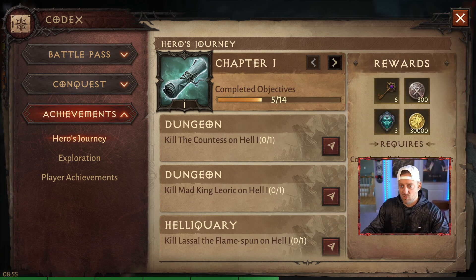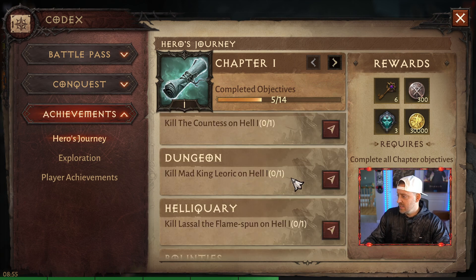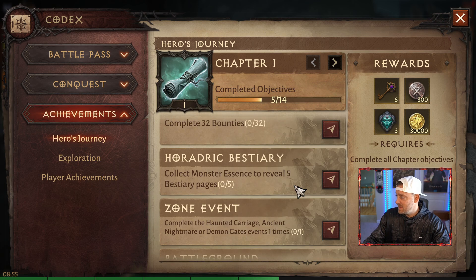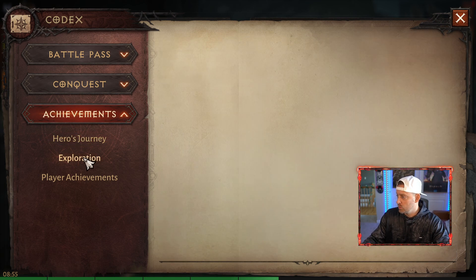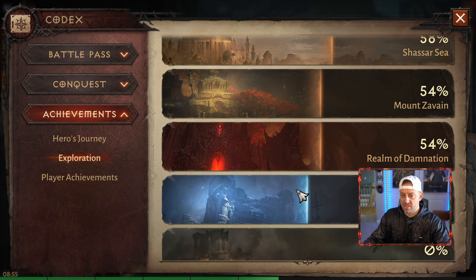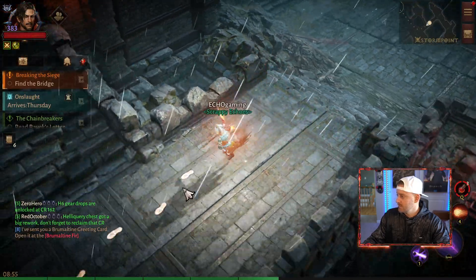You have to kill the Countess, kill the Mad King on Hell 1 — I'm assuming I could just do all these on Hell 6 and progress through these rewards. There's really lots of stuff, and we have a new Storm Point Exploration Zone that we have 0% on right now.